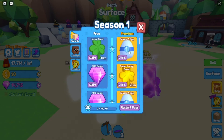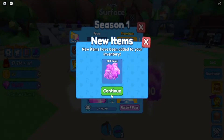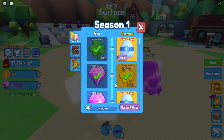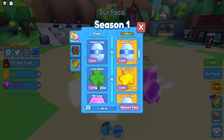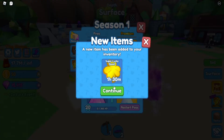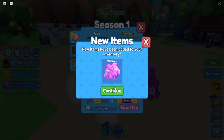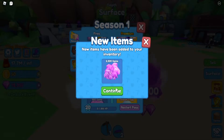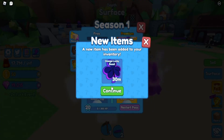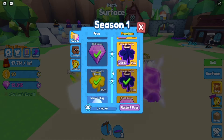I'm gonna claim the Pezzy and open the eggs. Lucky boost gems — this is such a good value. Super lucky boost, 400 gems. Lucky boost, super lucky — an hour and 30 minutes for that one. 450, 650, 2.5k gems — we got more boosts, a good amount of gems.